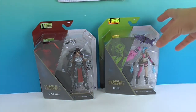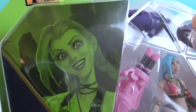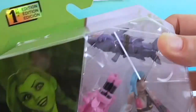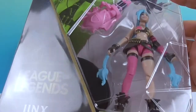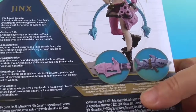Today we have Jinx. So there you have her. She is quite maniacal looking — she's got a Harley Quinn-esque look to her. Look at this cool weapon; it's like a shark or a missile launcher thing. And yes, she's got some very long braids. Let's take a look at the artwork. Very cool.